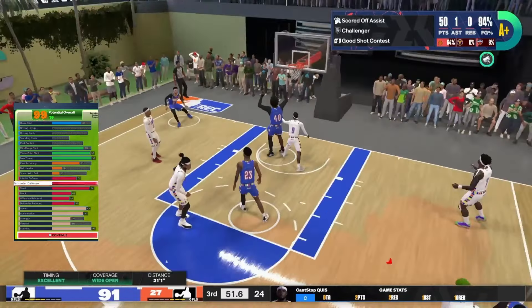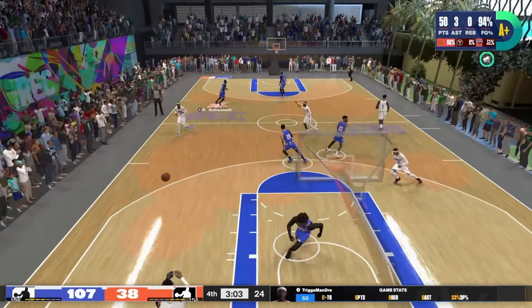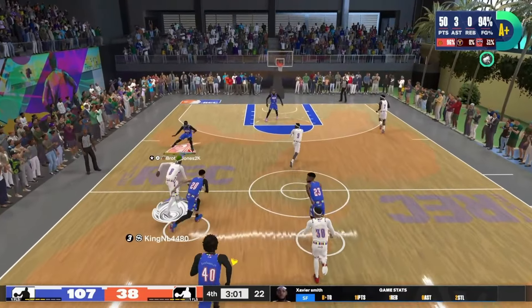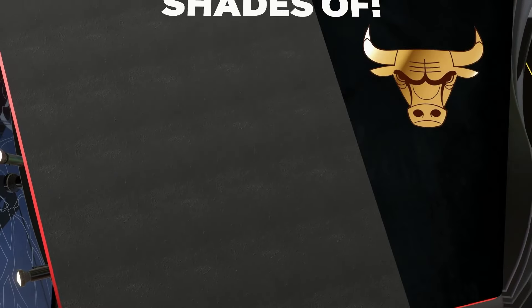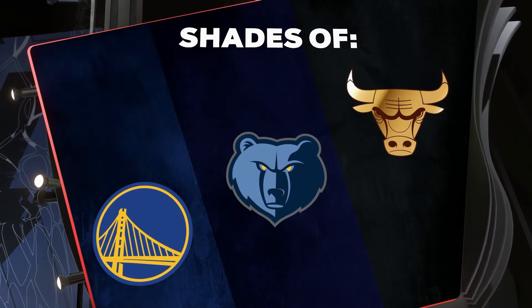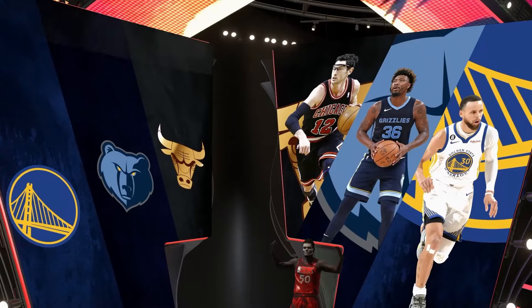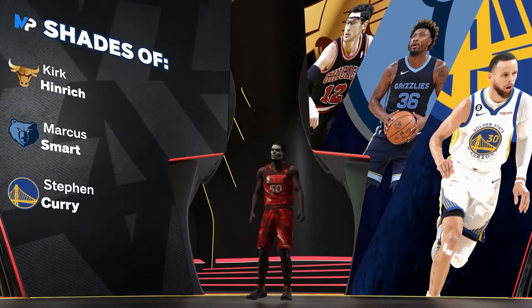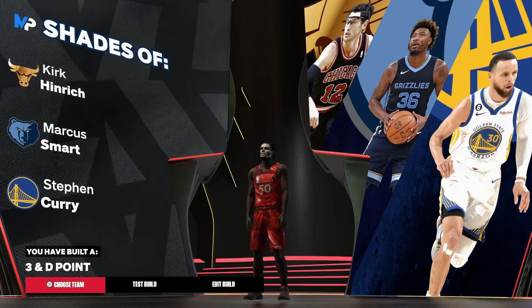We got basically the whole defensive thing filled, and we got decent pass and all that. When you finish the build you're gonna like what you see. Look at this — shades of Curry. We got Curry, I know that's Curry. You got your boy Curry. Curry and defense ain't like that, but it is good, and we are a three-and-deep point. This is a new kind of lockdown I'm trying out and I've actually been having a ball with it.